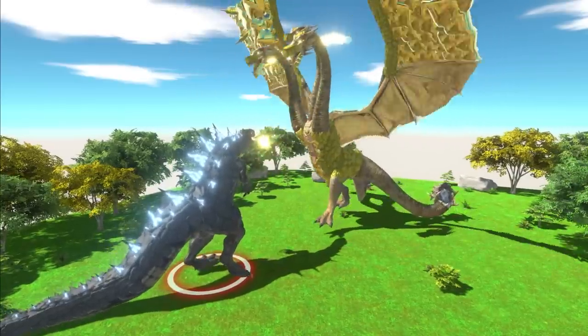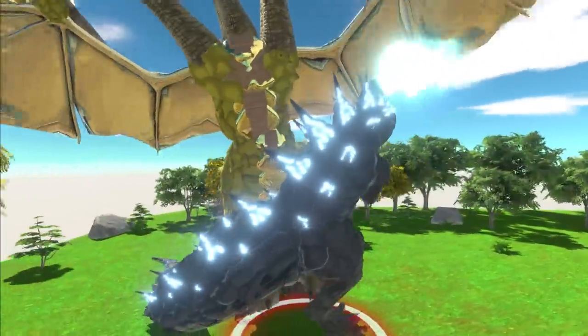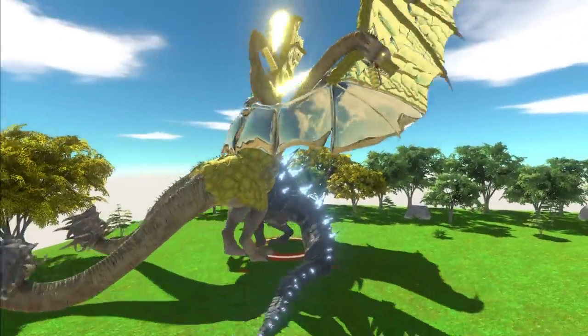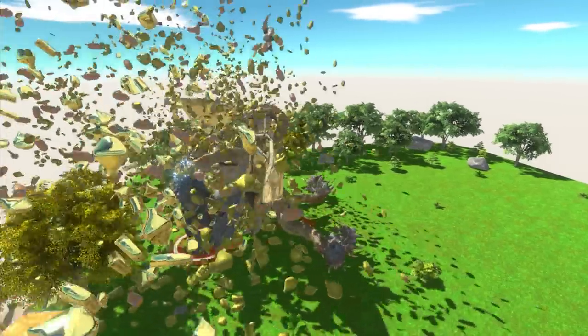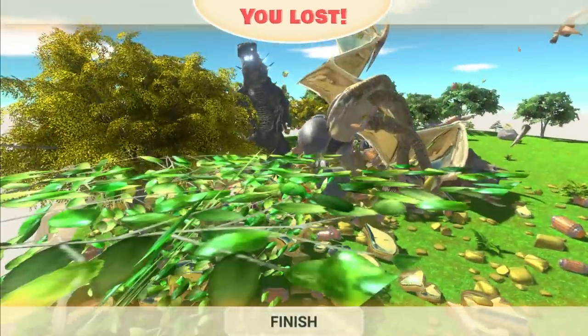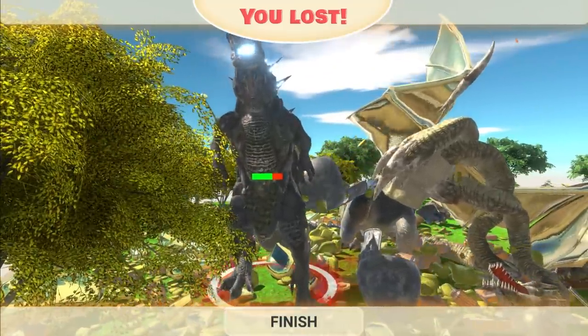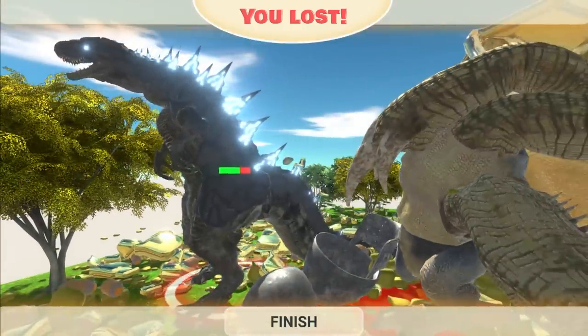Breath weapons launch! Godora is using one, two, three different breath weapons. Godzilla is in tight trying to use his claws, having a hard time getting through the body armor of Godora. I am shocked at the size of this Godora who just exploded in a pile of yellow armor pieces. Look at Godzilla's HP — Godora barely even injured him. King of monsters indeed.